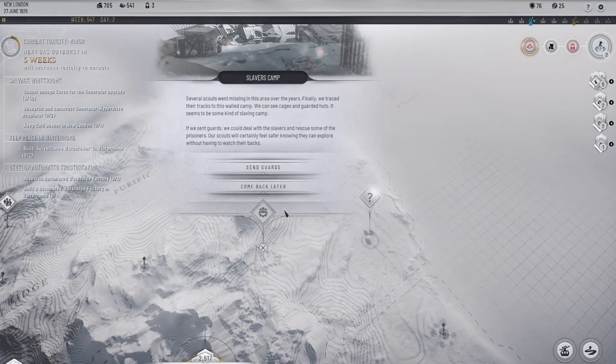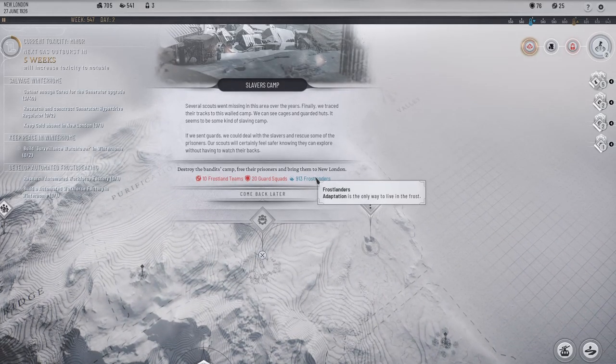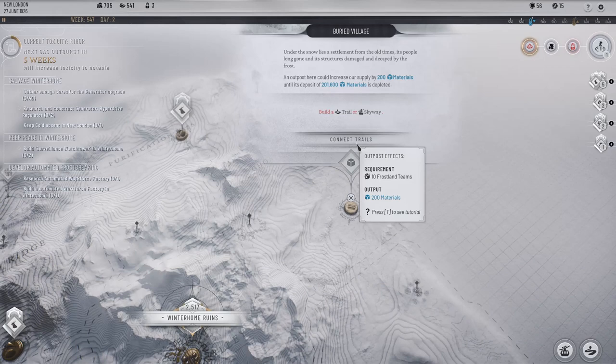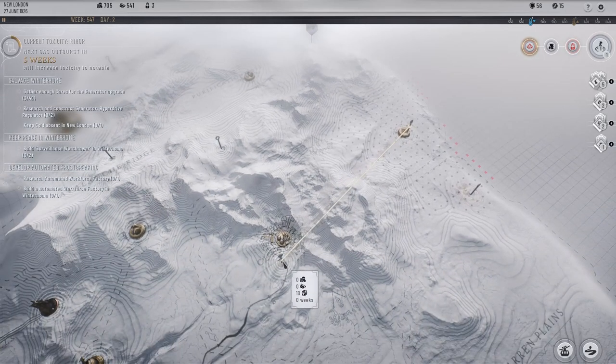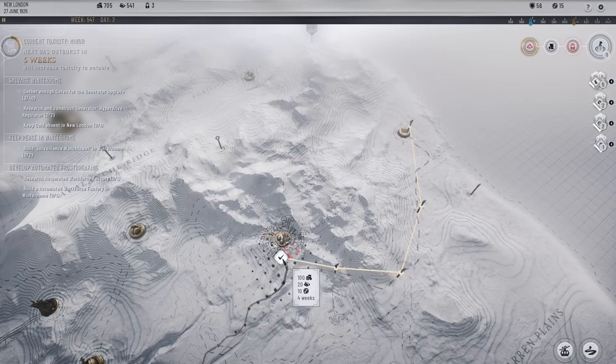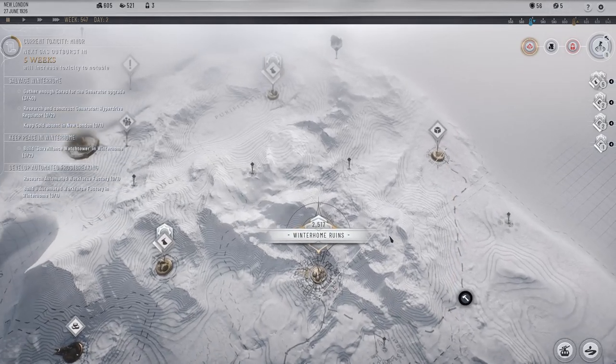For 150 — send guards. Several scouts went missing in this area. The ears finally traced their tracks to a wall camp — cages, guarded huts, kind of a slaving camp. Yeah, that seems like a good thing to go and do, and materials.